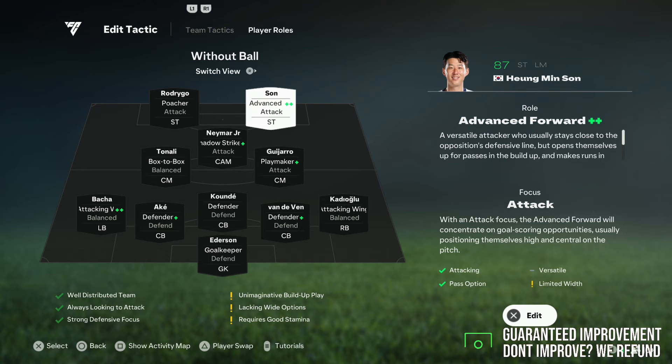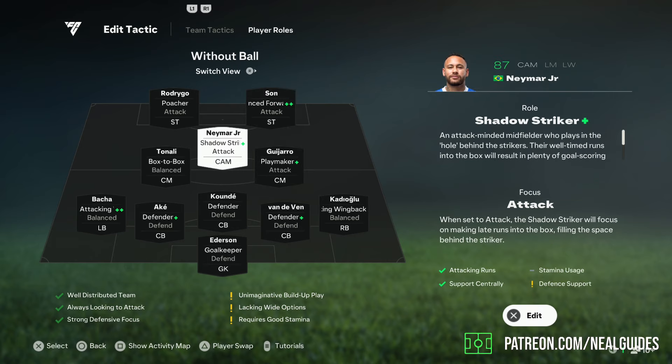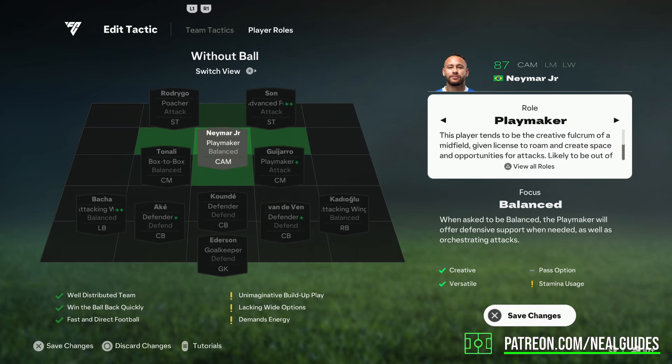The way that I have this is I have both my strikers on poacher attack. I have Sun on advance forward because he has the advance forward plus-plus. If you have a plus-plus player, a striker, you should always try to use it. Even if someone else's tactics is a poacher, you should always use the plus-plus.